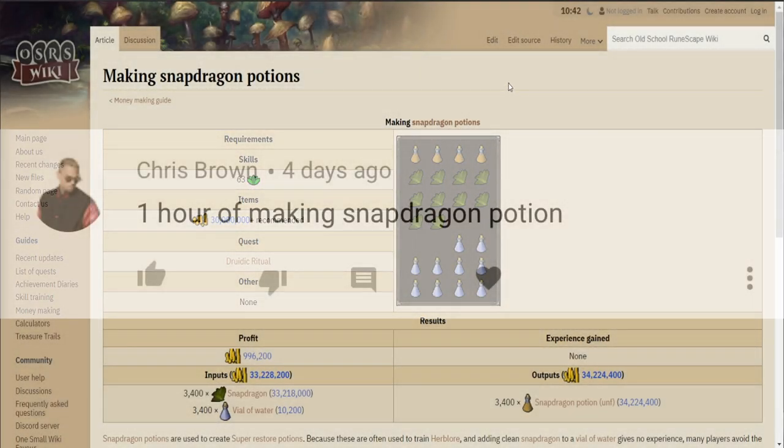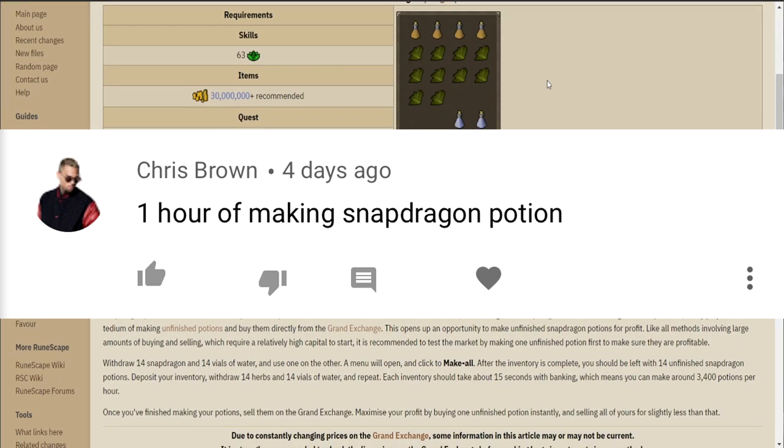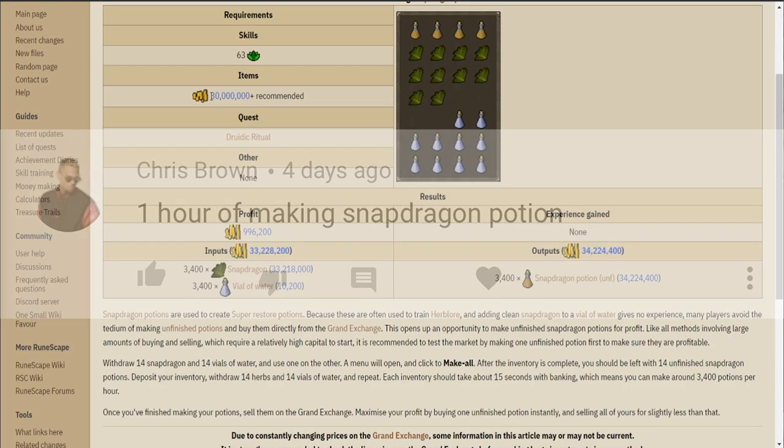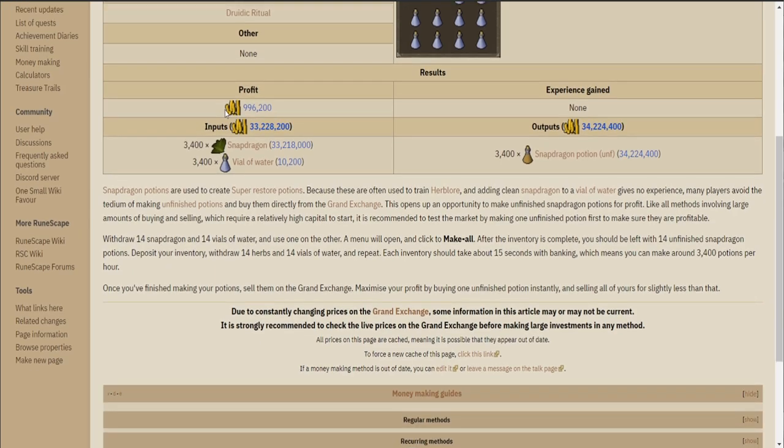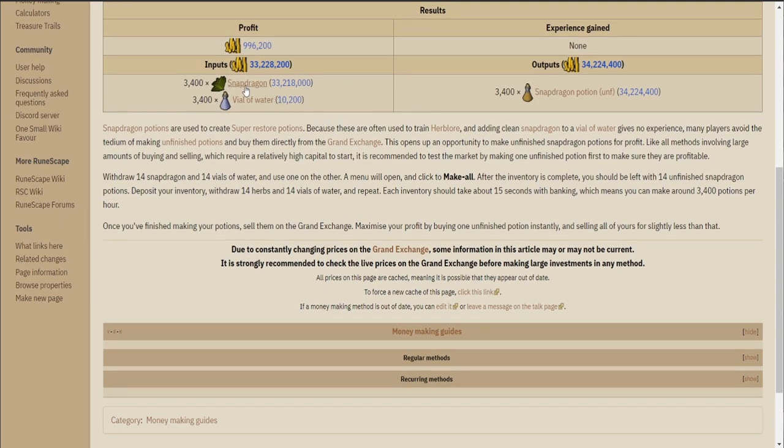For today's video we have another suggestion from Chris Brown himself and it is to do one hour of making snapdragon potions. There was also another recommendation to clean grimy snapdragon herbs, but I figured we'd do this one since it had a higher profit and it's less click intensive than cleaning the actual herbs. We might come back to that in a future video so stay tuned.